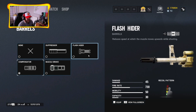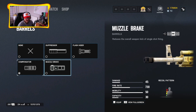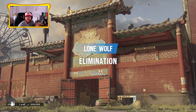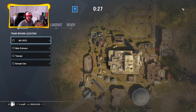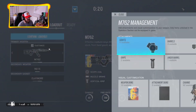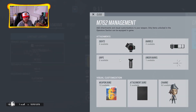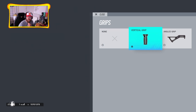For barrels, I personally stay away from the suppressor — it drops your weapon damage and increases recoil. The flash hider is very good for reducing upward recoil, so the weapon rises upward more slowly. The compensator is more for horizontal recoil. The muzzle brake is great for single-shot firing. The difference between the vertical foregrip and the angled grip is that the angle grip has a quicker aim-down-sight time than the vertical grip.